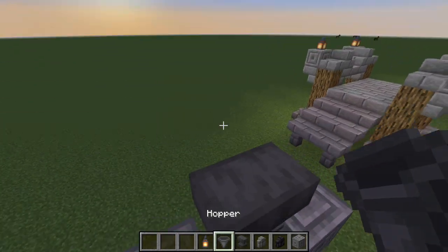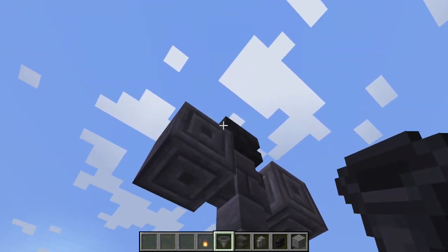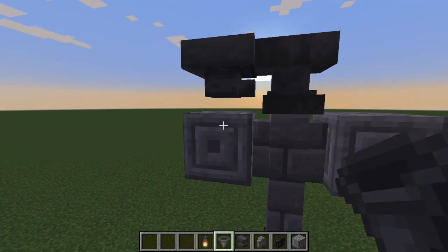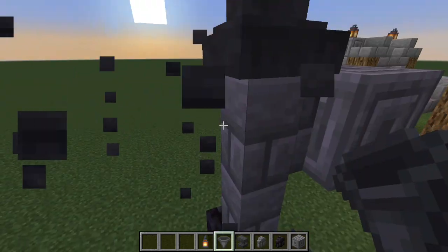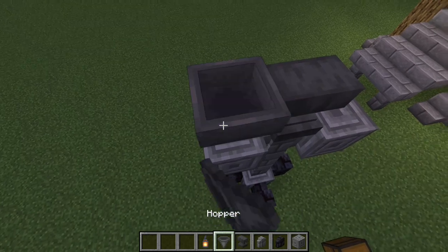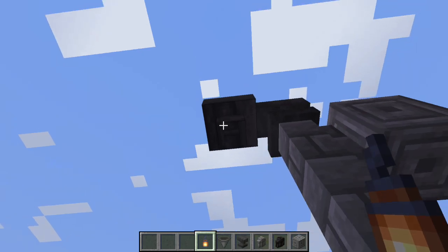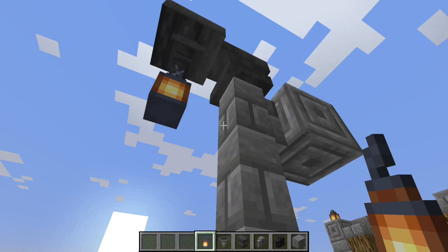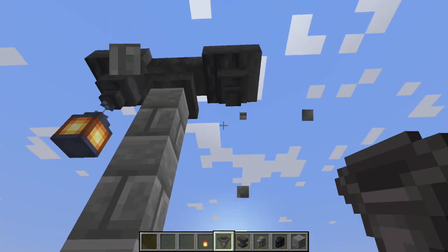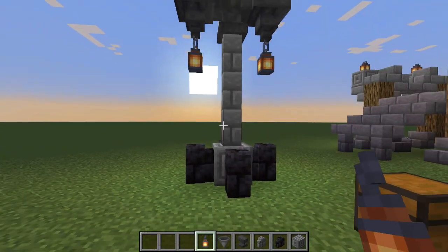Place that there, and then your lantern — you gotta shift-click to place your lantern there. Same thing on this side, except I keep forgetting to shift-click. And there you go — so that is our two basic little details that we've added.